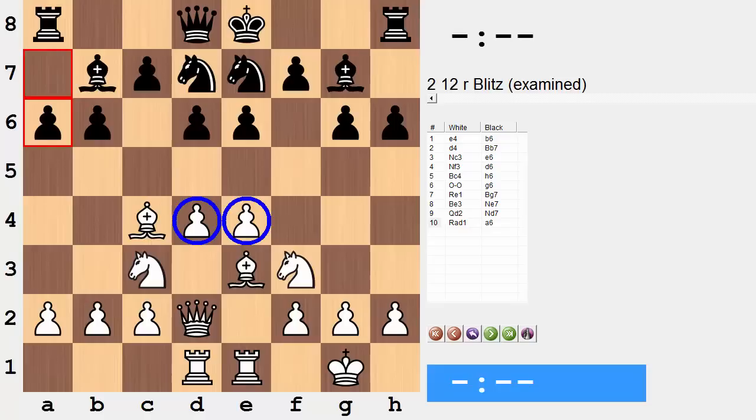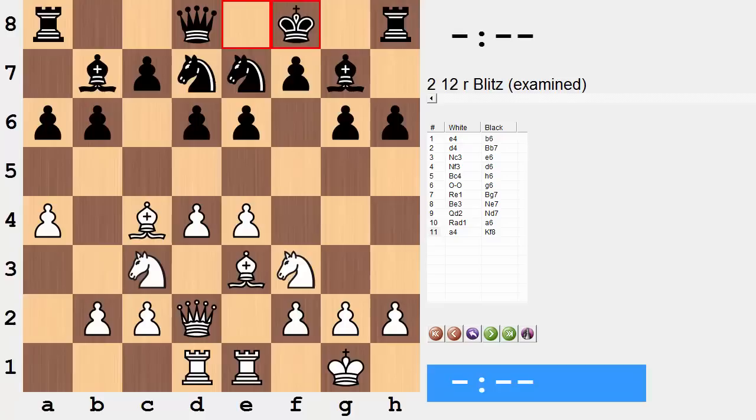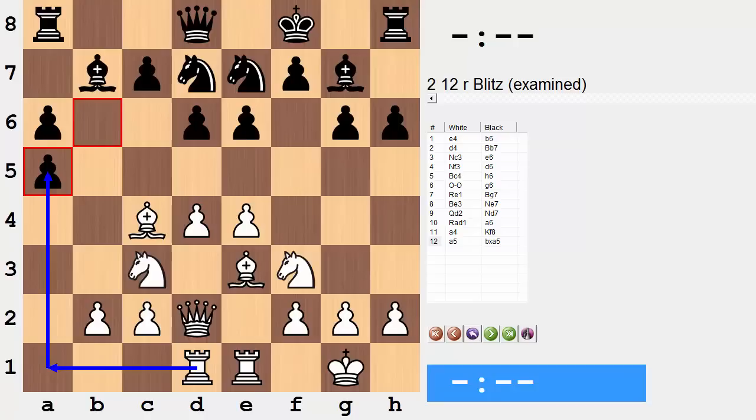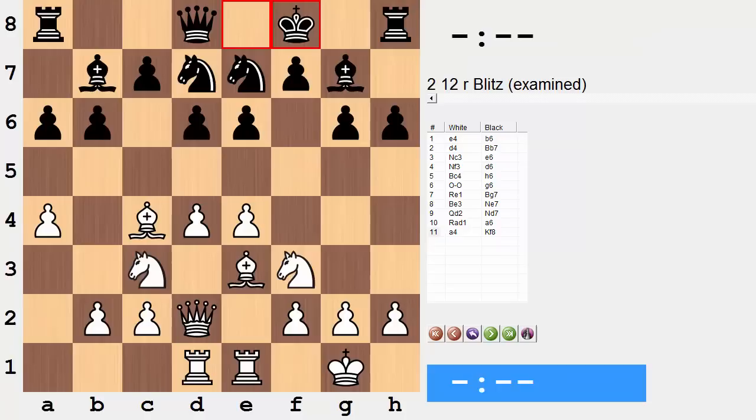Everything seems quite well and good. White has this ideal pawn center, everything directed towards the center of the board, the rooks right here in the center. The only thing lacking is that the position hasn't opened up. Is there a way to force the opening up of the position? Unfortunately, not really. What are you going to do here? a4 — let's say king f8. You can't castle, by the way, because it would be dropping h6. a5, the first attempt at maybe trying to exchange pawns — that's shot right down with b5. If you're taking, the position opens up, the rook can come back over and finally have a target. But a5 is met with b5 — it's closed.